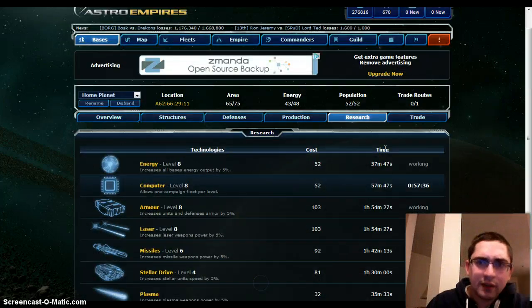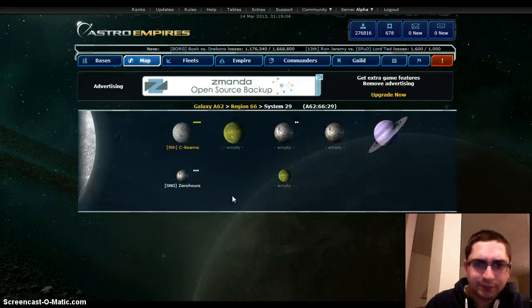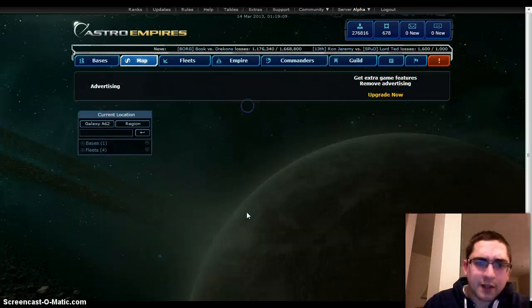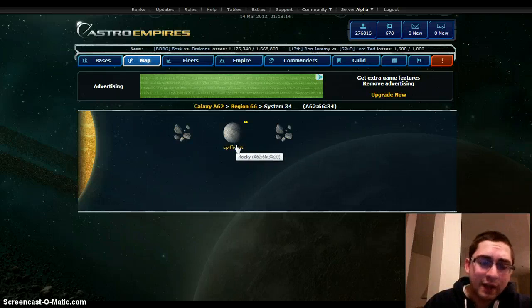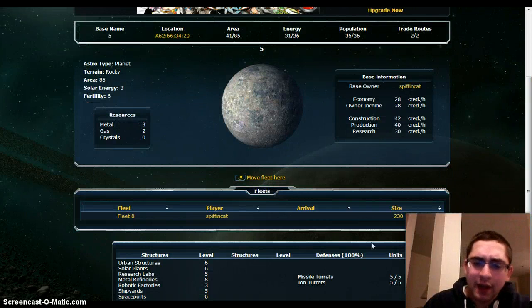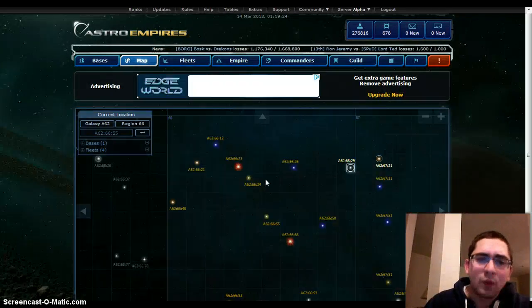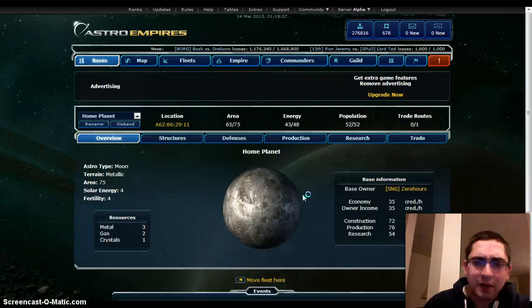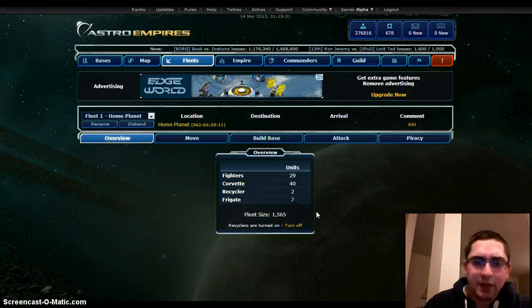I'm not actually going to level anything else right now because what I want to do is I need to produce some stuff. As you'll notice, I'm attempting one base play. It's not going very well because I only have one planet. This guy here has three that I found — Spiffin' Cat. He's been kicked out of his clan, or his guild. Apparently he's not very good. However, he still has ion turrets, which is more than I can actually kill. And I have a big fleet for one astro not really doing anything.